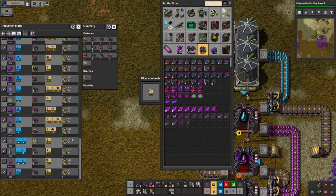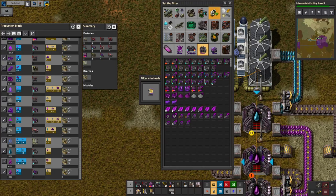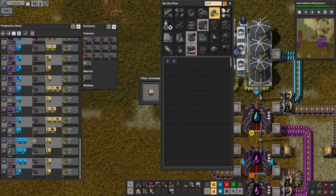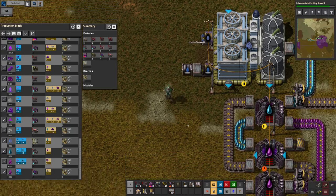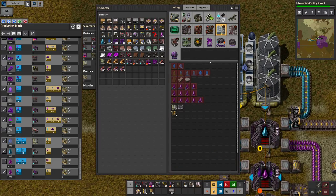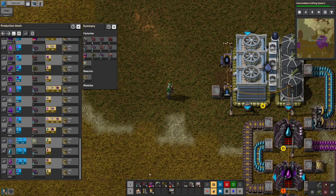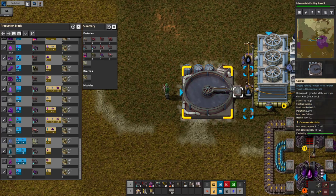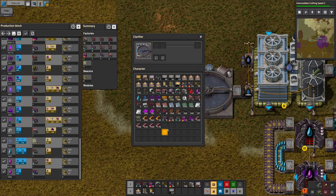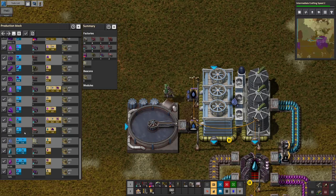You're going to grab the saline water, and you're going to grab the purified water. We're going to store this in a chest for now. We'll use the clarifier instead, which is basically a floating machine. I don't really have a need for saline water right now — just saline water can go in there. Purified water is what we need further down the line.